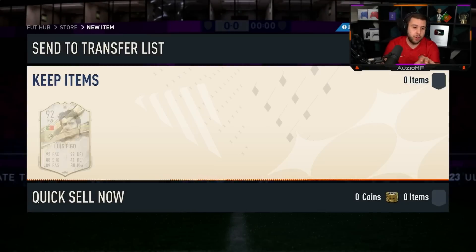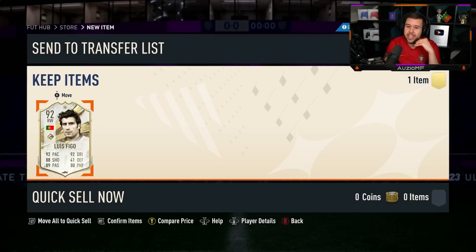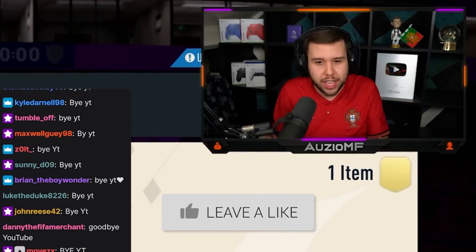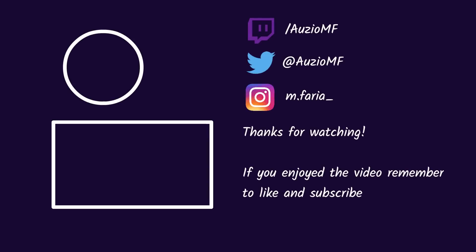Eusébio is one of those icons that I need in my life, one of those icons I want so badly but I just cannot pack him. Figo is still alright. If it was the World Cup card with five star skill moves, you know what I mean, that would have been so much better. But I'm not disappointed at all — I will take a Figo. It definitely is better than getting a Puyo, I can say that right now.